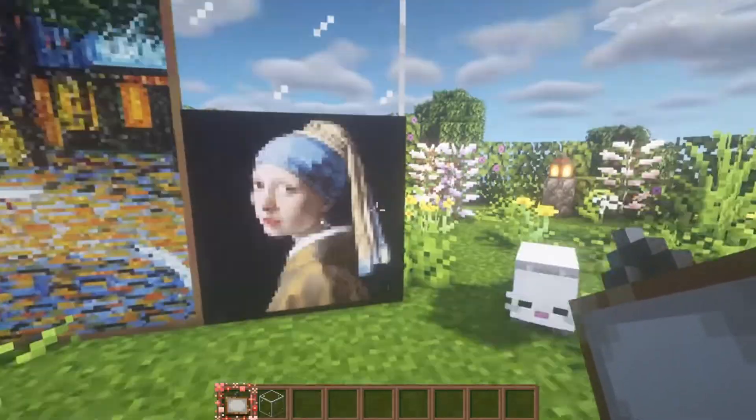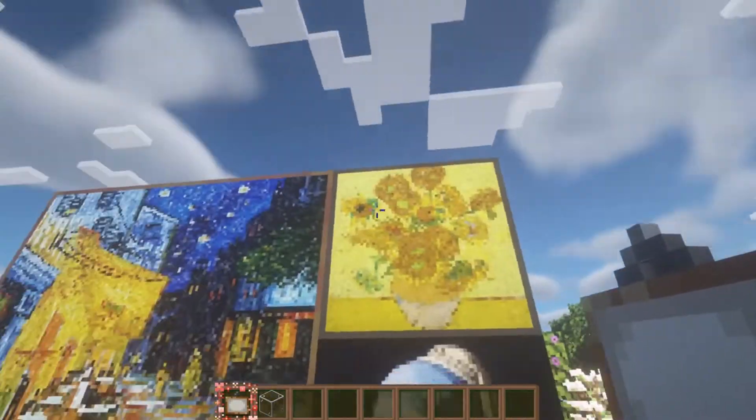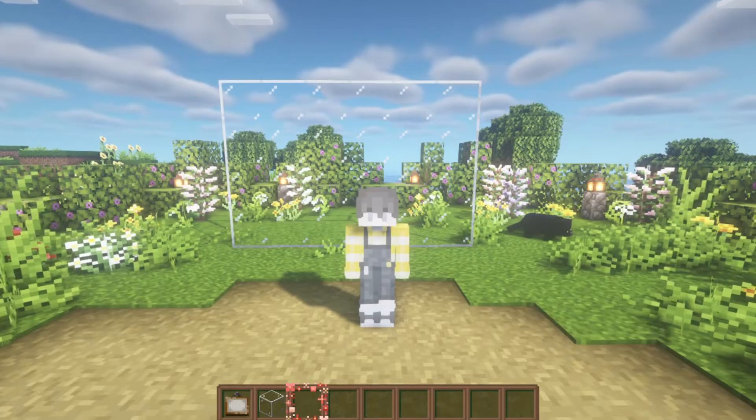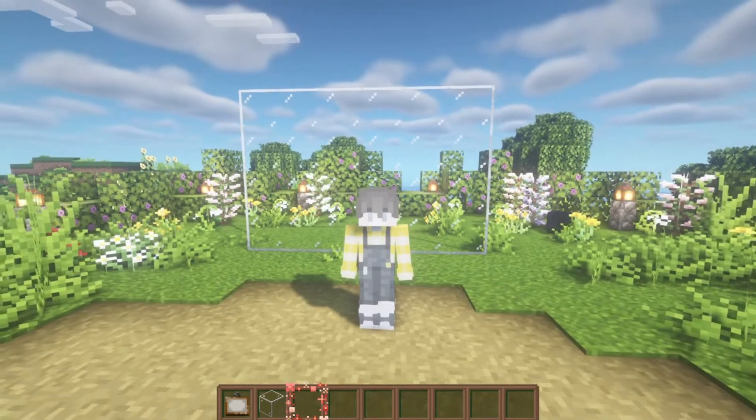Girl with a Pearl Earring — I really like that one too, that's a Vermeer. Sunflowers by Van Gogh, another one of my favorites. There are a couple more as well, but this is another texture pack that I will not play Minecraft without. I love the paintings in this one.